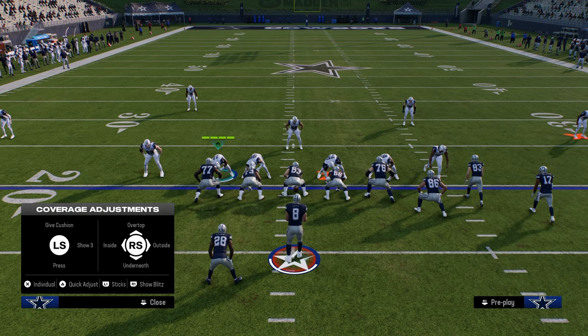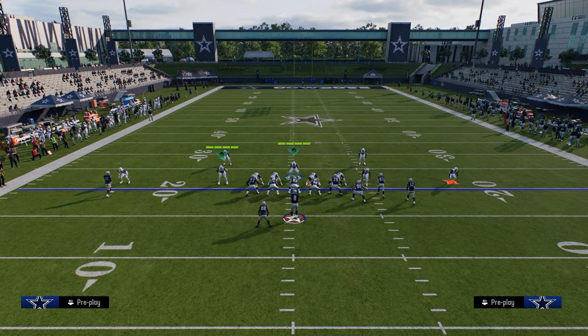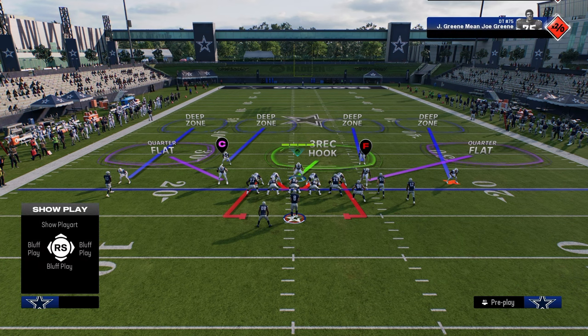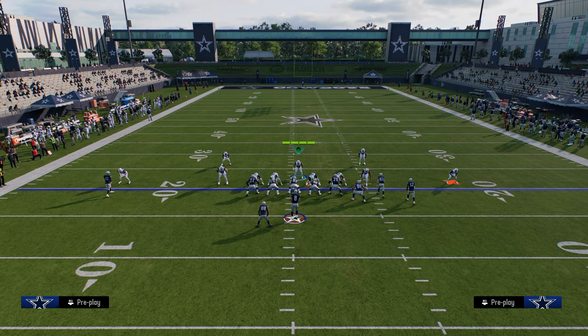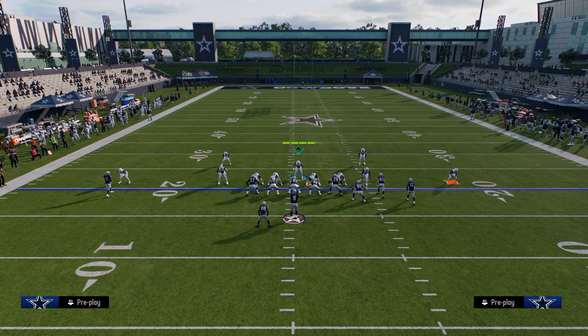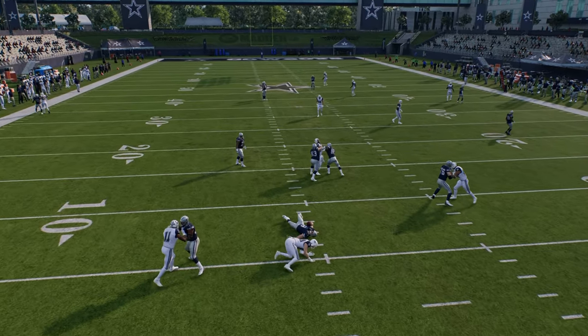It's very simple. All we're going to do is show blitz. The purpose of showing blitz is to get these safeties down in the box, and then I like to individually slant my defensive line to either side. I like to crash down and then QB contain because the rollout is still a thing. The main adjustment — what makes this really good against bunch — is we're going to deep half this right-of-screen guy.